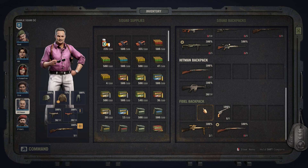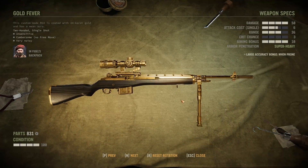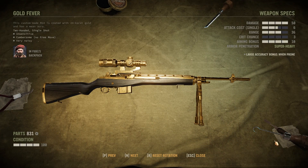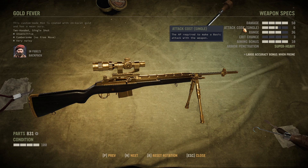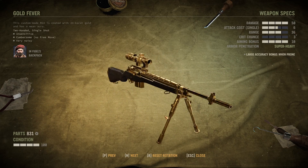Let's go over the unique guns — you can fast forward if you don't want to spoil yourself. The Gold Fever is one of the unique guns; you'll notice it's not modifiable. It has an aiming bonus of 10, super heavy armor penetration — I didn't even know that existed before I saw this gun — and 50 damage. It also has a very low attack cost of 6. It's just the armor-ignoring gun, I guess.